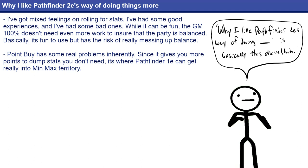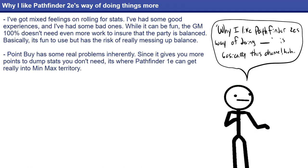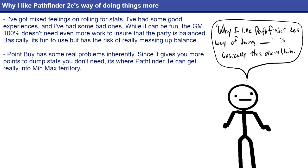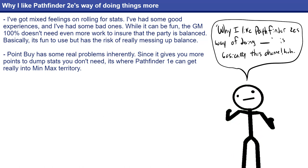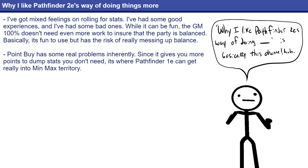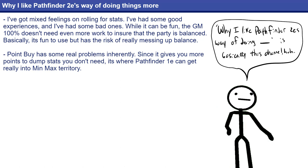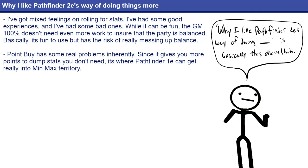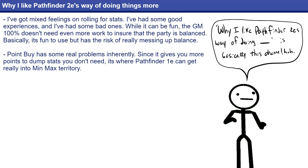Now let's talk about the implications of this system and exactly what it gives you. The two main ways that ability scores are calculated in other systems are rolling and point buy. Rolling is the super classic way of calculating your ability scores, and it is incredibly random — like, beyond belief — and that's fun. Until it's not.